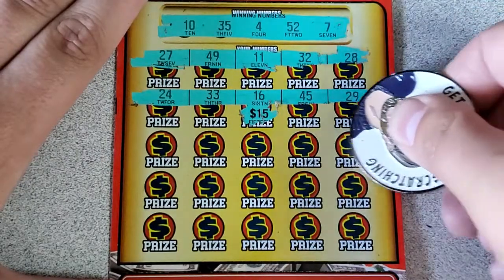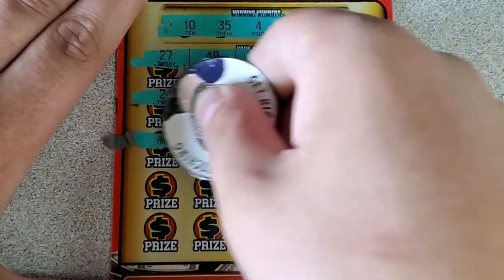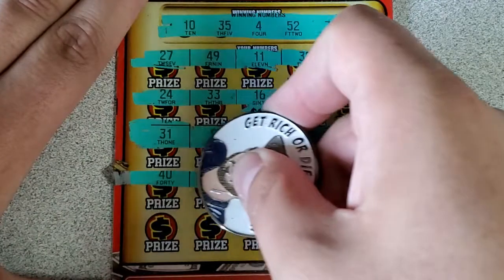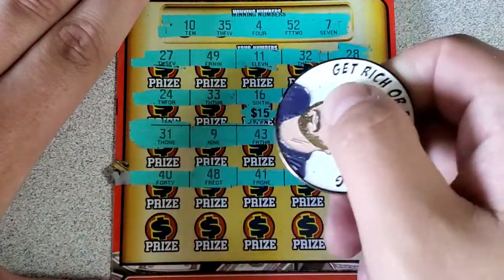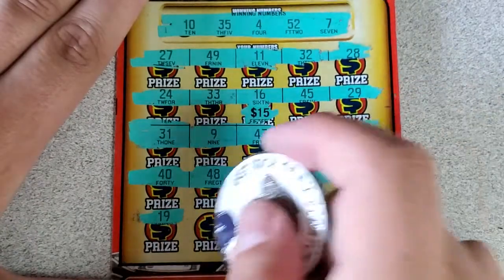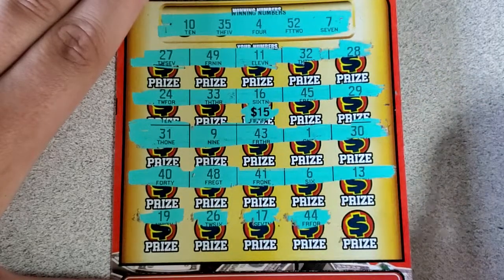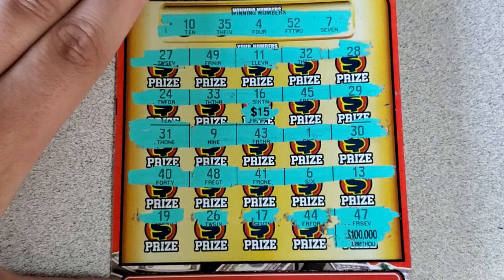More numbers: nothing, nothing, nothing. 31, 9, 43, pesky number 1, and 30. Then 13, 6, 41, 48, and a 40 — nothing. 19, 26, 7, and a 40. 17, 44 — clutch corner for a jackpot. 47. No dice.